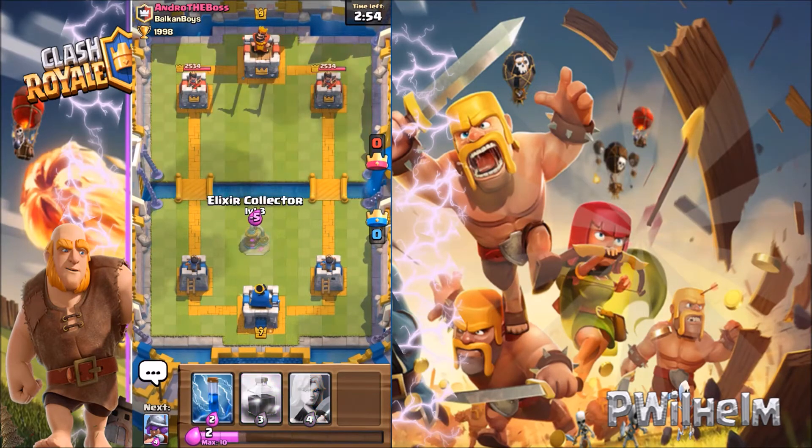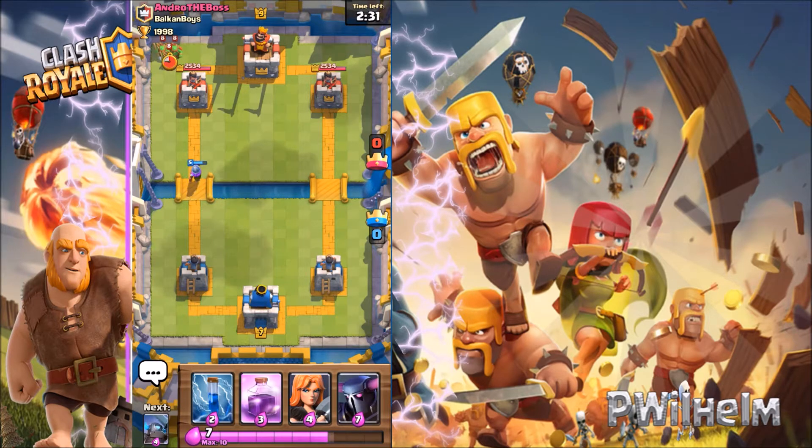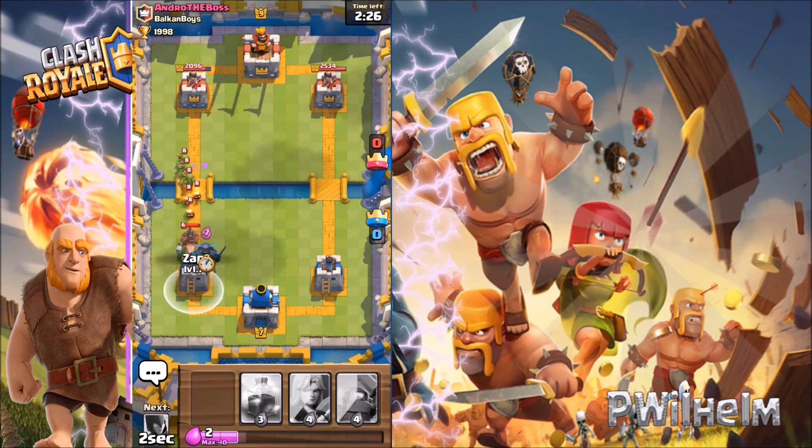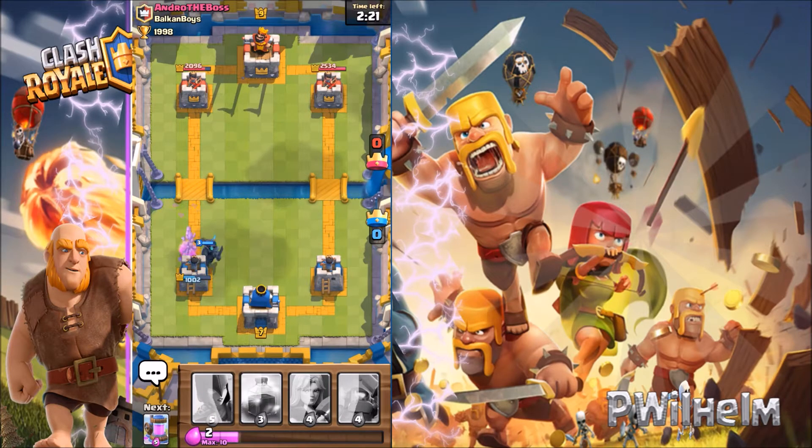I put down my elixir collector and he's casting his musketeer, so I'm also gonna use my musketeer to take out his musketeer. He put down his whole deck — what is he doing? My Pekka destroyed everybody!